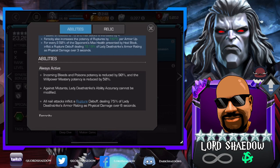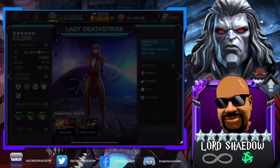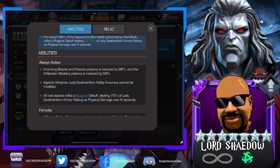Against mutants — and Weapon X is a mutant, by the way — Lady Deathstrike's ability accuracy cannot be modified. That means Magneto can't do anything to her. She is metal, you can see that in her attributes, but it's not going to matter because her ability accuracy can't be modified against mutants, of which Magneto is one.